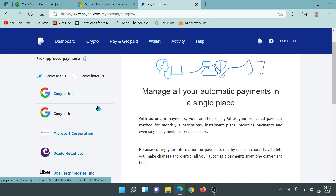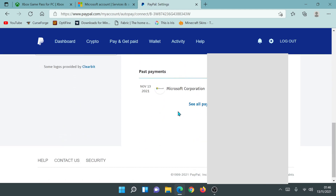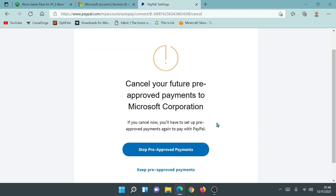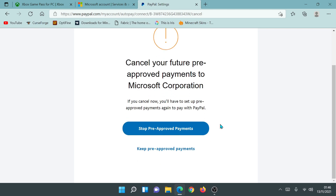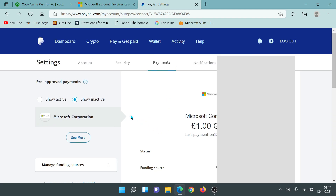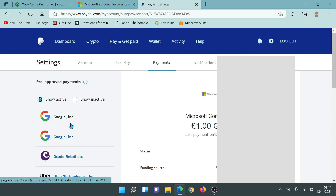I'll click on View to review automatic payments and try to remove Microsoft from the list. I can see different companies listed — I'll click on Microsoft and click Cancel. It says 'Cancel your future pre-approved payments to Microsoft Corporation.' I'll click the button that says 'Stop pre-approved payments' — it says 'You're all set.' Clicking Done, I can see Microsoft has moved into the inactive section. Going back to the active section, Microsoft is no longer there. I've de-linked Microsoft from pre-approved payments and stopped recurring billing, so they should not charge me £7.99 when February comes.